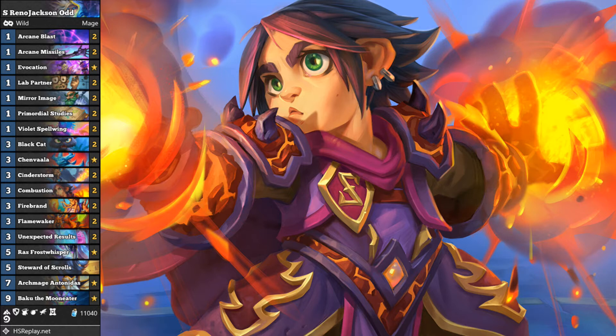The other interesting inclusion is Raz Frostwhisper. Raz is a new card from the expansion — he is a 5-cost 3/6. At the end of your turn, deal 1 damage to all enemies, improved by spell damage. So if you've got spell damage minions on the board, Raz does more damage not only to the enemy board but to the enemy hero. Raz can find you unexpected lethals, and at 6 health he isn't always easy to remove. Without further ado, let's get to our first game.